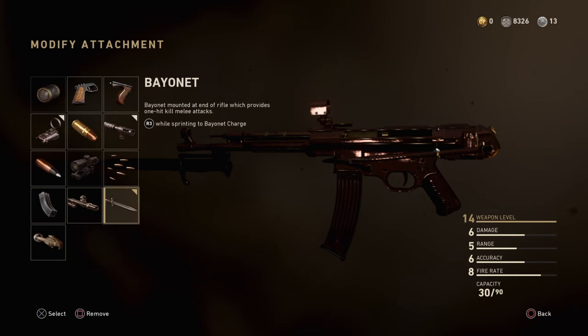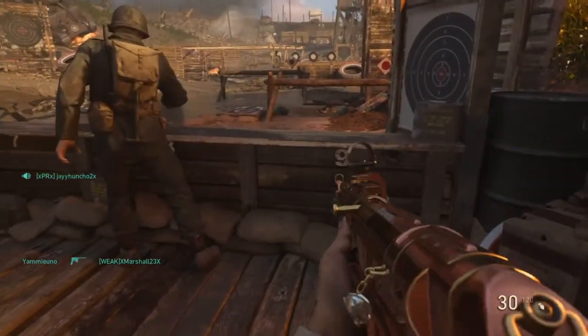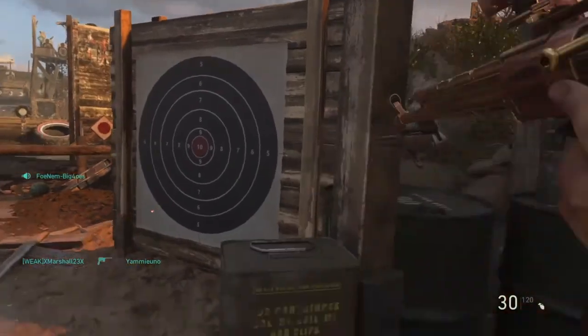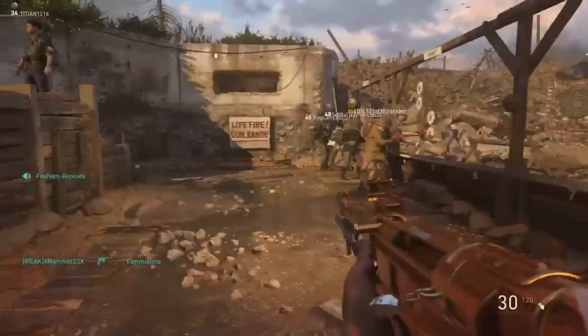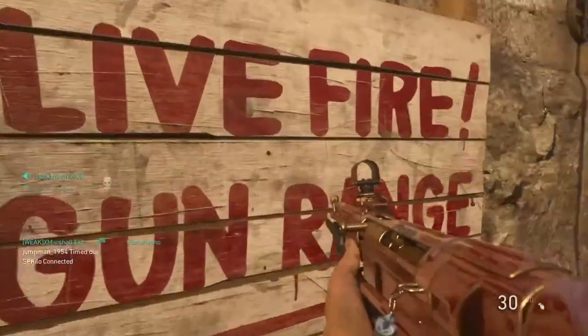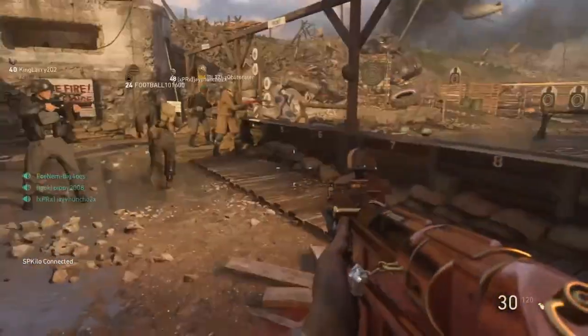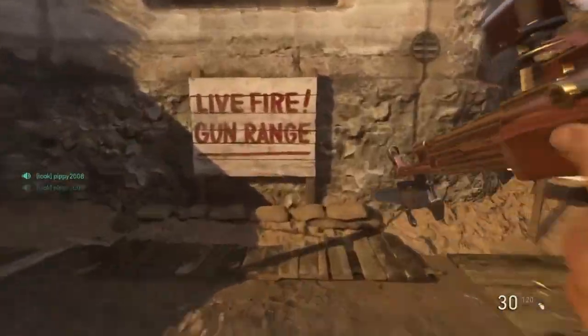Basically how it works is in the middle of you running, you hit R3 and your character will get a burst of speed that's a little quicker than what you're already doing. Female or male, they'll let out a war cry scream and then stab whatever you're trying to stab. If you're close enough to them, they'll stab them.